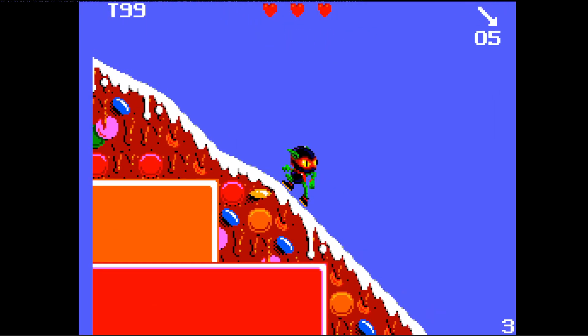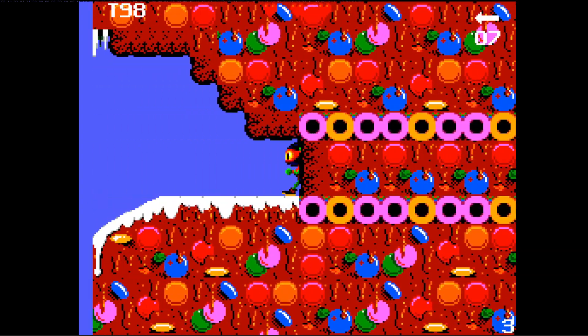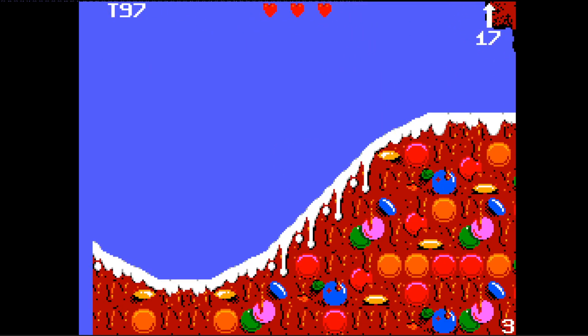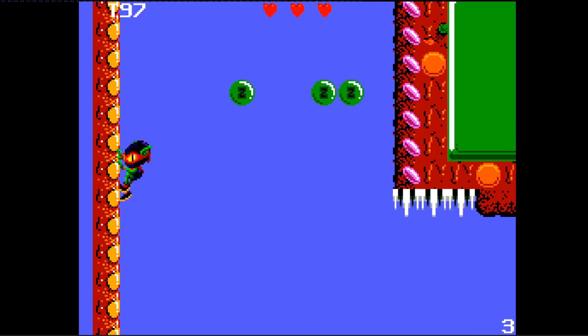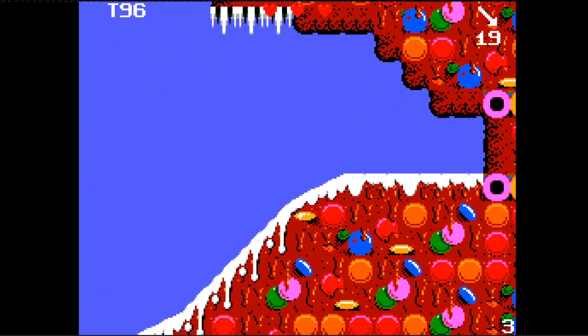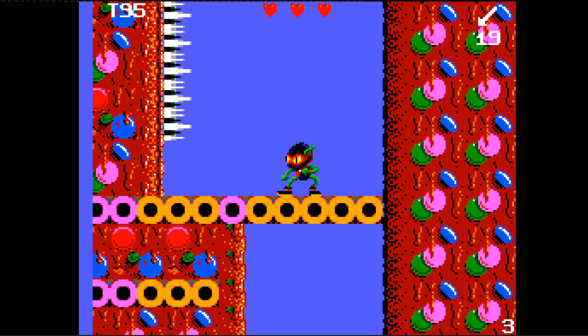The game does have some pretty satisfying physics overall, like when you slide down hills, and you can also jump and do a spin attack and a shoot attack. There's also a cool wall jump mechanic which you can use to get lots of hidden items, although the wall jump is a little bit awkward to use because as soon as you press the direction the wall is in, you snap onto the wall immediately again. It does take some getting used to, but it's definitely possible to adjust to.